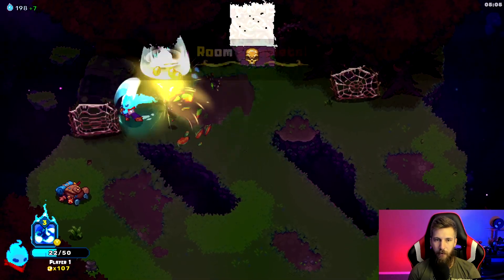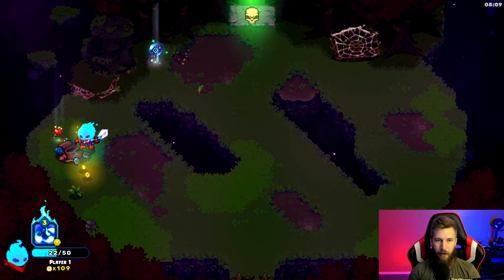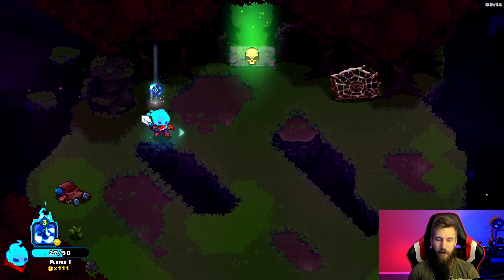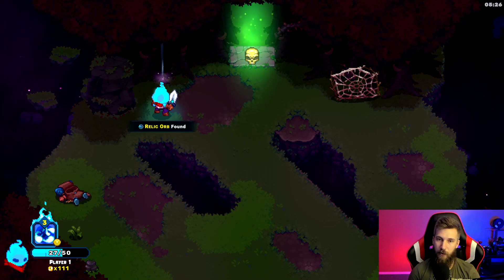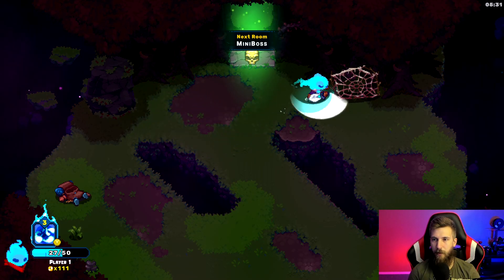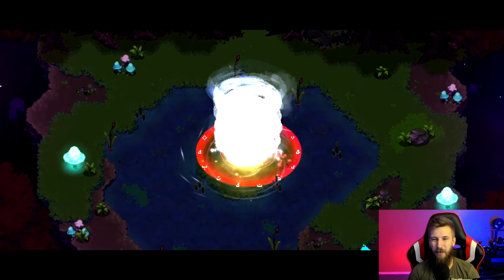There's the loot thing we mentioned — you can collect it and even heal from it, which is nice. At the bottom left you can see we have three charges of the skill again, so it does recharge without needing to deplete all of it. You bring a relic orb back to Esper and he can identify it for you, unlocking that relic.